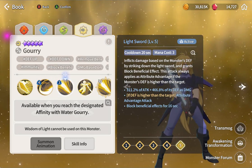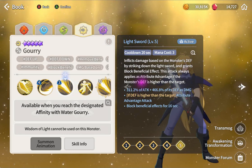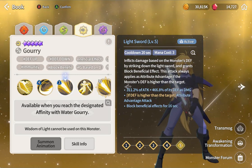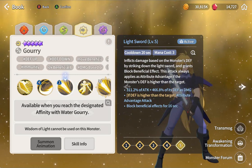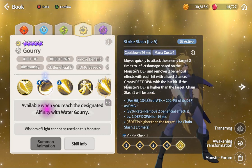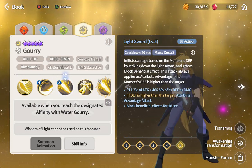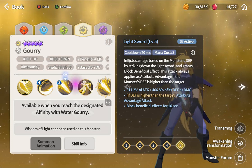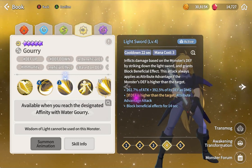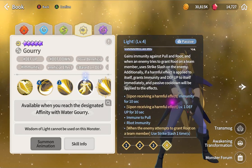They're all very good - we have to test it out. This one is only three mana down, four mana. The first ability costs too much mana. Twenty-second cooldown. Damage based on defense - if defense is higher than attribute advantage you get basically another 30% more damage to the enemy. Block beneficial effect - so basically you defend down, block beneficial, and they have to cleanse first before buffing.